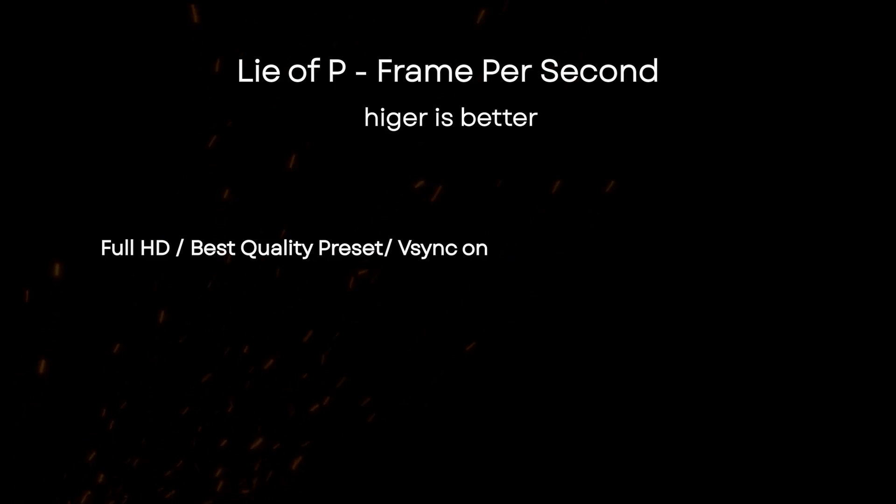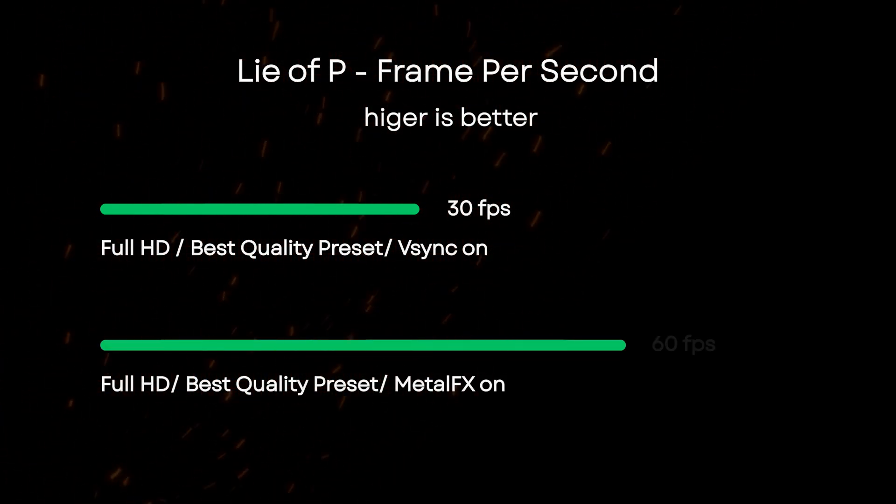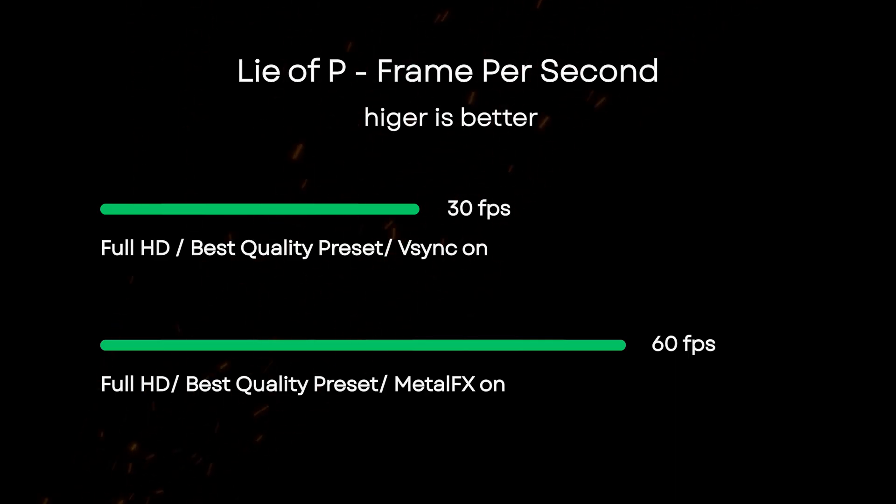Lies of P performs very well on the MacBook Air M4 with Full HD, best quality preset, and V-Sync on. This setting gets you around 30 FPS, which I think is very playable. Lies of P also supports Metal FX upscaling — you can turn that on and achieve 60 FPS with similar settings.